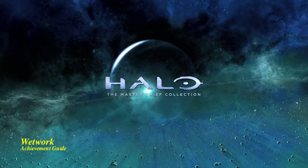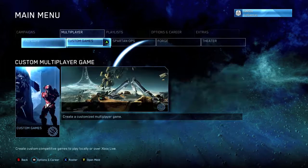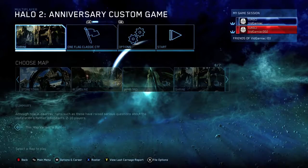Hey everybody, it's John here from VidGimeac.com. Here we are today back in the Master Chief Collection grabbing the Wetwork Achievement. This is an Easter egg done in multiplayer. You can do it in custom games with two controllers, just like with most multiplayer achievements in this game.